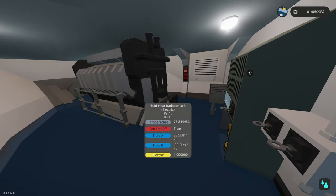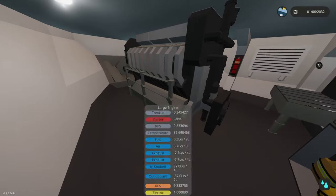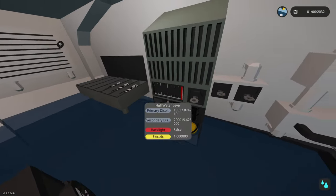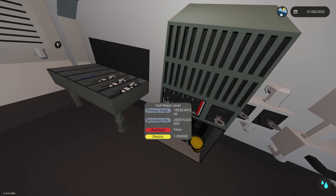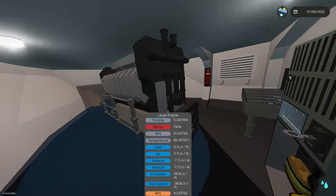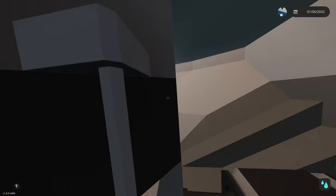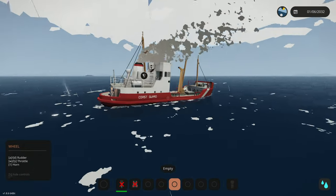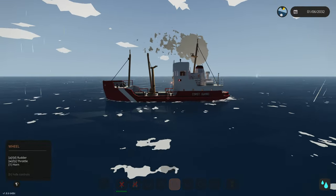Let's check the engine room again since we saw something concerning yesterday. There's water puddling up in here - it disappears and then flows back as the boat leans. The water level reads 18,000 liters. The bilge pumps don't seem to work at all. Did we accidentally hit a rock when we boarded that island? That's definitely a possibility.